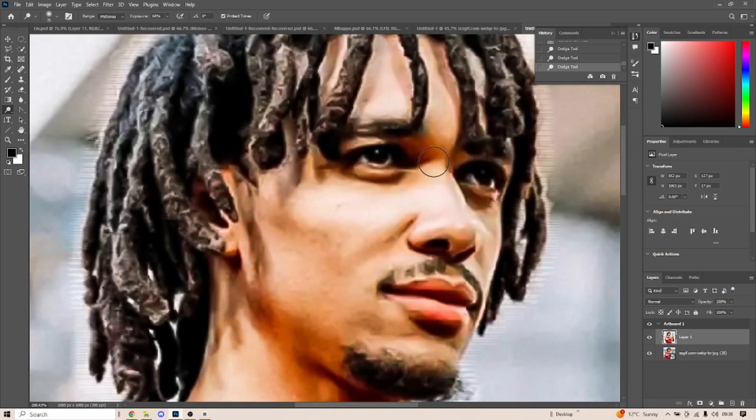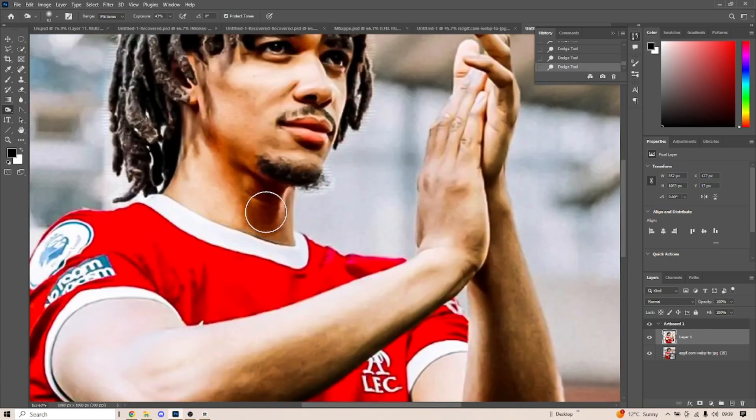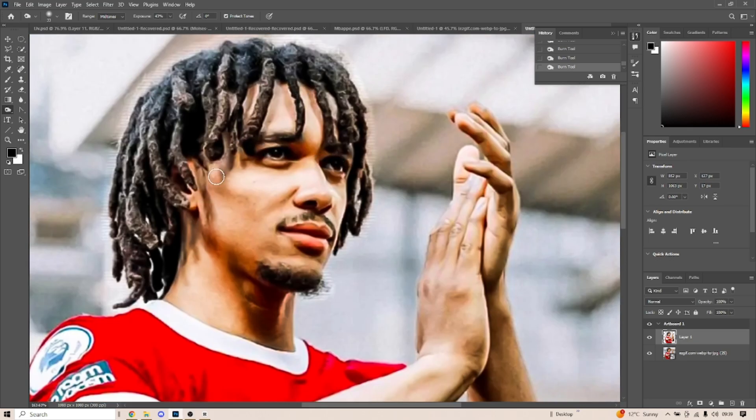First we are going to do the Highlights. Copy the existing Highlights to make them pop. Once you have that completed, we are going to switch to Burn for Shadows. Go over the existing Shadows — this will make your image look beautiful.